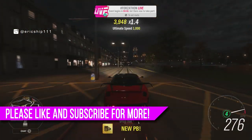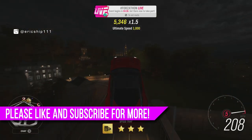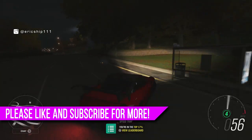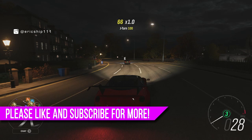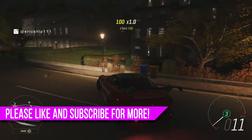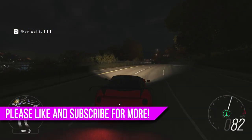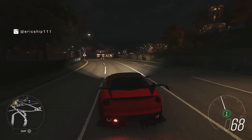So there we have it guys — eight brand new hidden secrets, Easter eggs, and glitches that you didn't know about in Forza Horizon 4. Write down in the comments below which ones you did know. If you enjoyed this video, please smash the thumbs up button. If you'd like to see more Forza Horizon 4 content on this channel, make sure to click the subscribe button with notifications turned on so you won't miss another video. Hope to see you guys in the next video — peace.